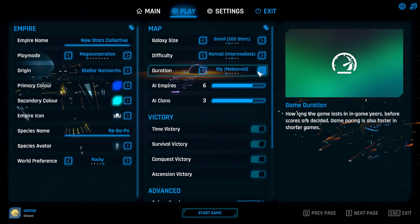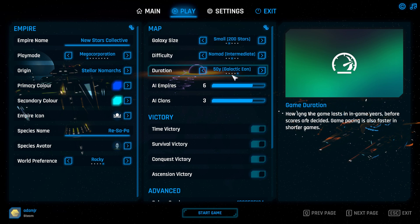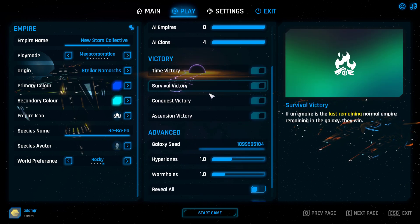Difficulty: intermediate. For duration, I haven't tested the longer ones much, but I've tested these two the most, so I might go with 10 years just to demonstrate. This is very fast-paced by the way. Duration controls the pacing: shorter means you can build faster with less resources; longer means everything costs more and takes longer. I like 10 years because that seems to be the fastest in most cases.